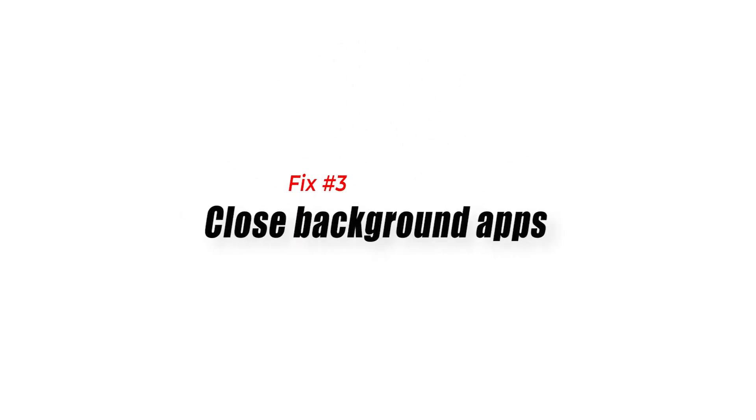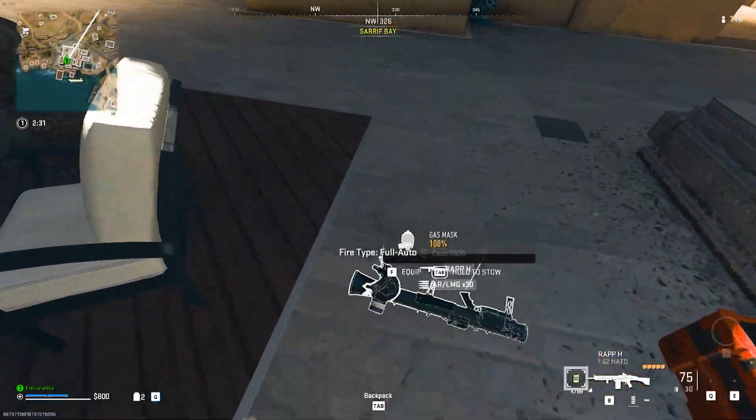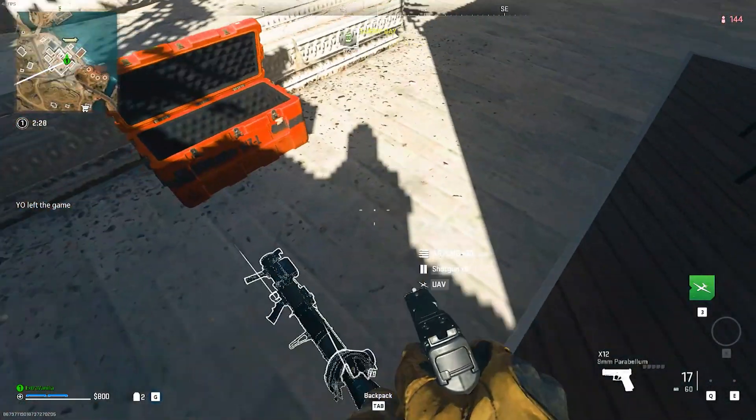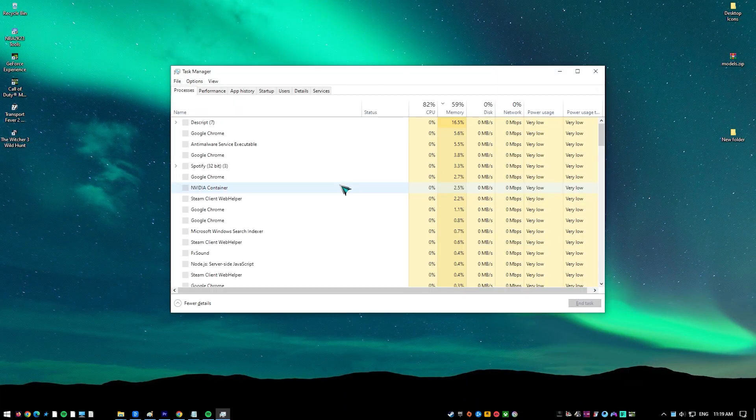Fix number three: close background apps. If your PC is not designed to play graphics-intensive games, which means that it may not have good specifications, you should consider monitoring the load of the system using Task Manager. If needed, close unnecessary applications so that only the game uses your system's resources. To close an application under the Processes tab, simply highlight it and click on the End Task button at the bottom.